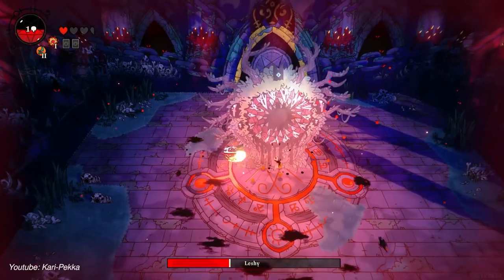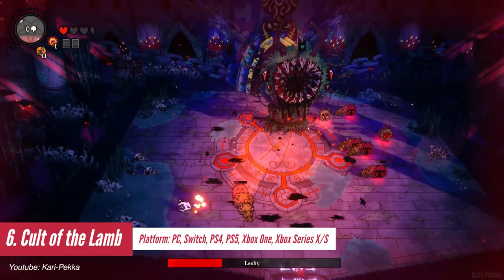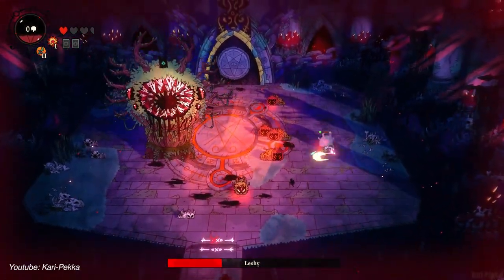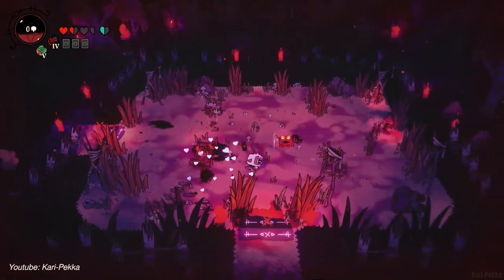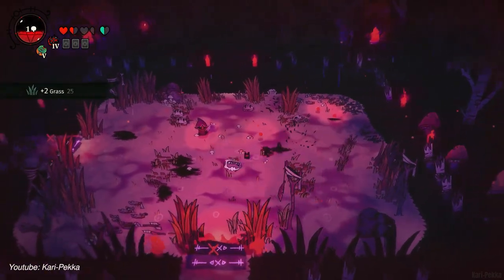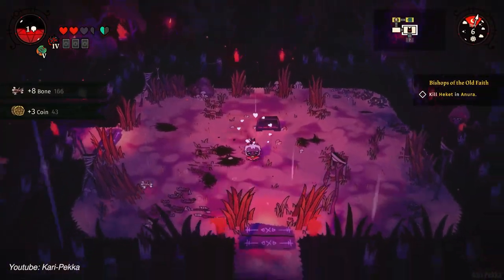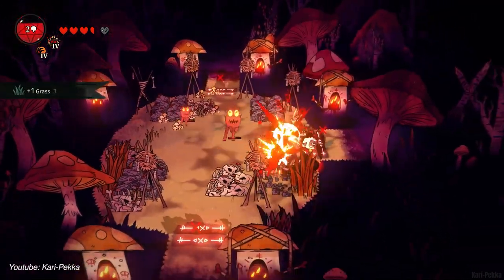Cult of the Lamb is a unique game in a world full of roguelikes. It proves to be a remarkably fresh take on the genre — not just in its goofy and creepy aesthetic, but also in its smart blending of action and base-building management. The combat itself is very simple, with just a main attack button, a dodge roll, and a magical attack. Each run presents you with a weapon and a magical ability at random, with the opportunity to find more as you explore further. There are also multiple difficulty options, making the game very accessible for everyone.